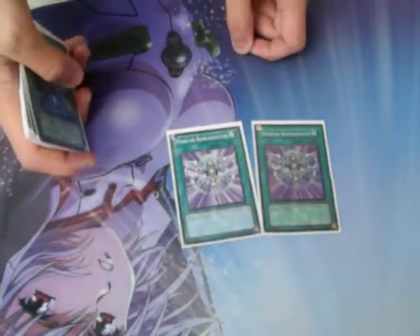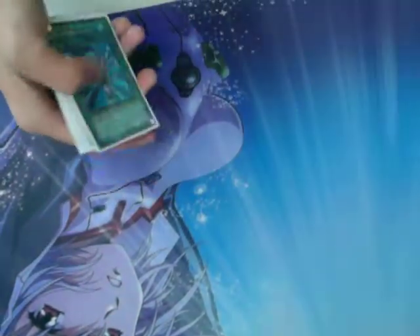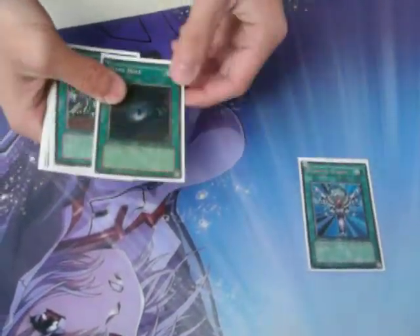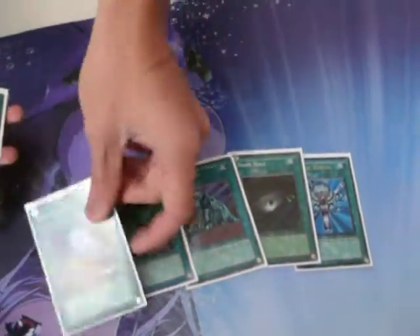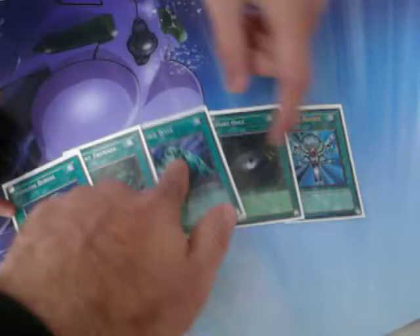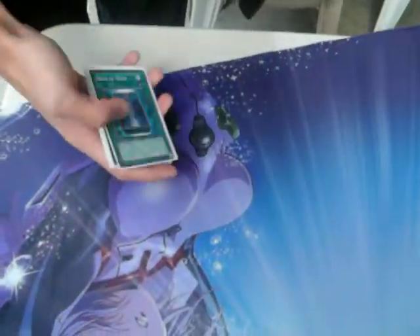Monster Reborn — obviously, just bring back your JD or whatever you want depending on the situation. Limited cards: Reborn, Dark Hole, Heavy Storm, Torrential, Foolish Burial — and I'm glad actually it got limited.